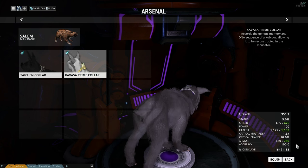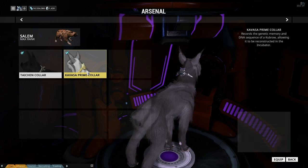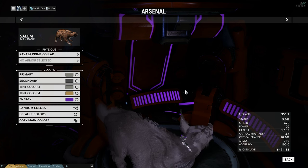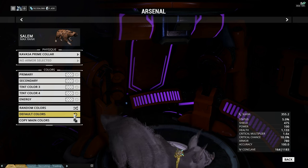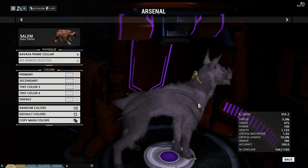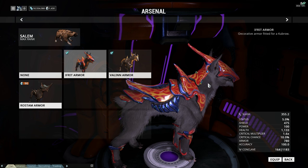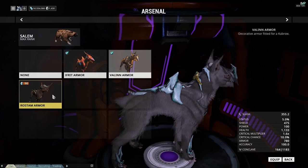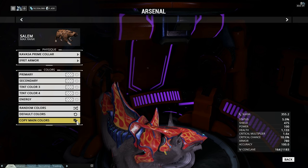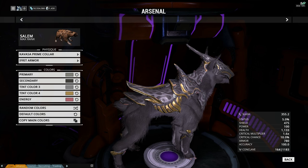The added armor is huge if you use Kubrows all the time. If you do not use a Kubrow all the time, then this thing is just a waste of time. Let's go default color — there it is: gold with a void key on it. It does look pretty nice, right up until the moment you put the armor back on and realize it's sticking out through the armor. Then it's not so nice.